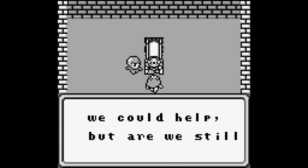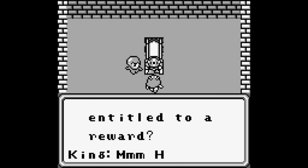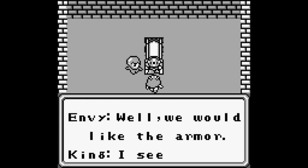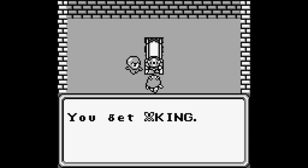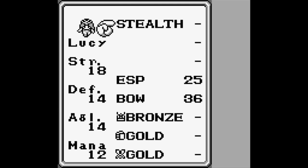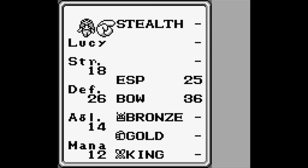We're glad we could help, but we still are entitled to a reward. We would like the armor. And we get the King Armor, which isn't just a key item — it's actually equippable. It has better defense than the Gold Armor, so I'm gonna equip that on Lucy. But keep the Gold Armor around, because we're only gonna have the King Armor for a fairly short time.